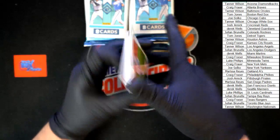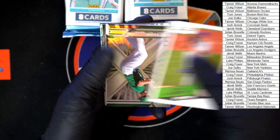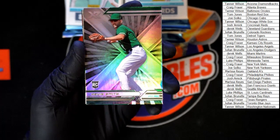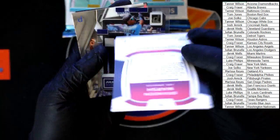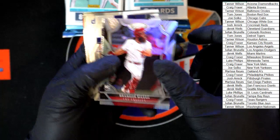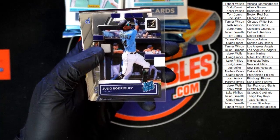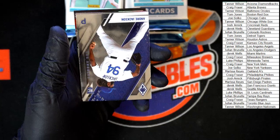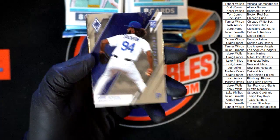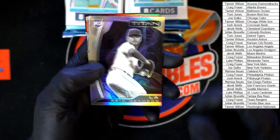Not bad looking — Classics Jacob deGrom going to the Mets. Then we've got Kevin Smith for Oakland, that's the XR. Brandon Marsh for the Angels — Certified, not bad looking. Oh look at that right behind it — an acetate Julio Rodriguez rated rookie, very nice, going to Derek W. Love Chronicles! Andre Jackson for the Dodgers out of the Phoenix, and Reed Detmers for LA, that's the Titan.